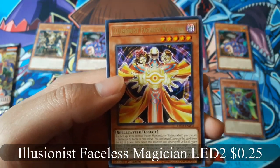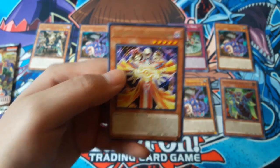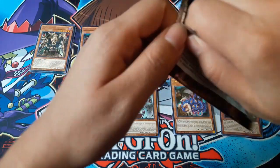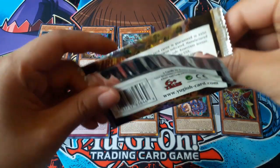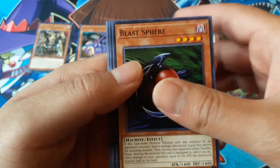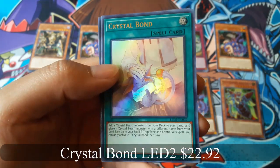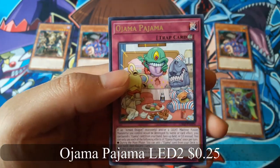Illusionist Faceless Mage Magician for a rare. Last pack. Blast Sphere. Crystal Bond for an ultra rare — Carbuncle is right there. And Ojama Pajama for a rare.